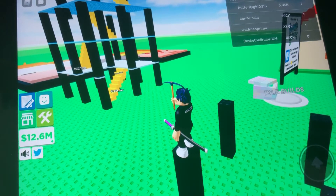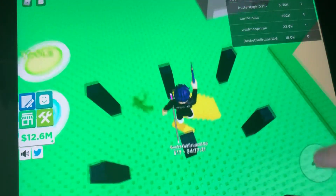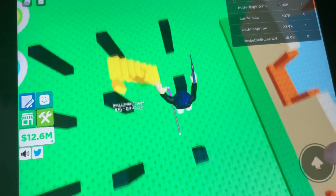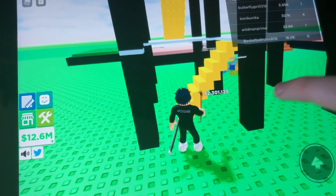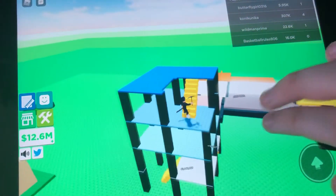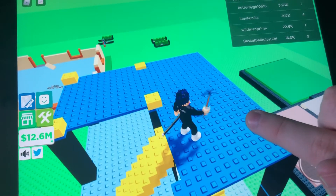Currently standing at 12.6 million dollars. I'm thinking maybe we'll upgrade one of our workers, and then that will be the end of the video because there really isn't anything else to do in this game besides build stuff. So I'm just going to wait until this is complete. It's standing at 2.2 million now — currently at 4 floors. Let's go up. Four floors, and the railing will then be installed. Let's just hold it there for now.